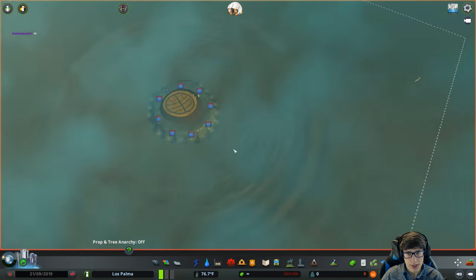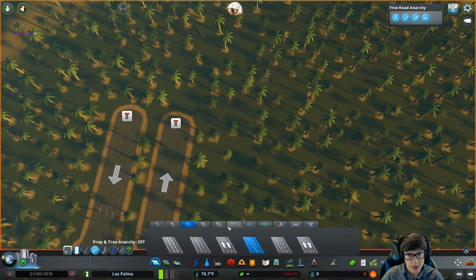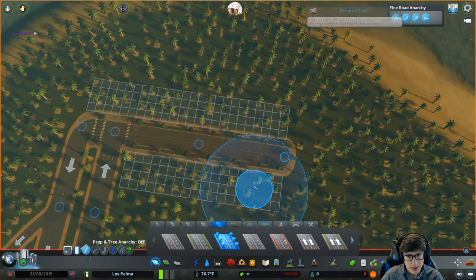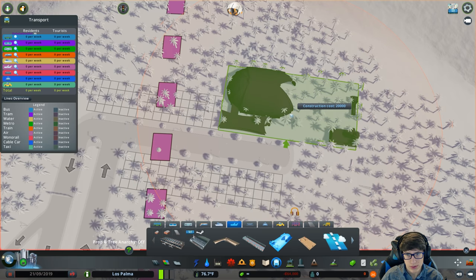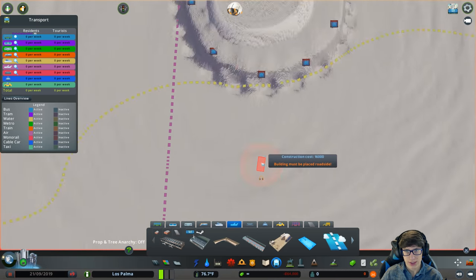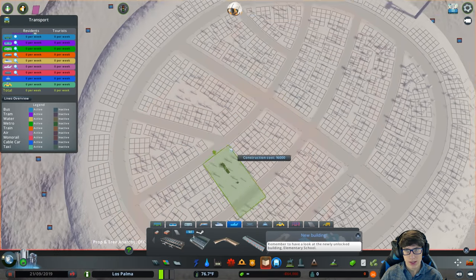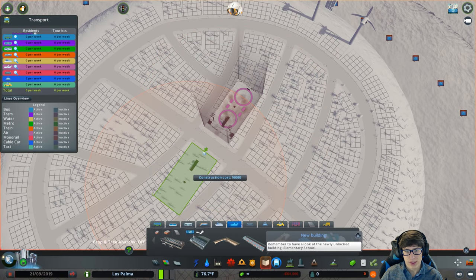Now we need to make a way for people to get to the city through blimps. We're just going to connect this to this and go across here — bam, blimp routes ready! I'll get a blimp depot right over here, and then a blimp stop. We'll do two blimp stops because I have a feeling we're going to have quite a few people going through. We'll put them on opposite sides, right in the center.